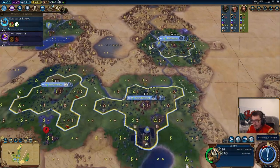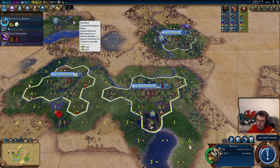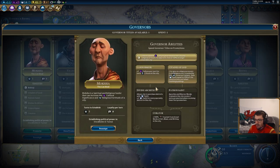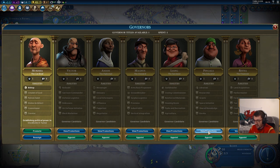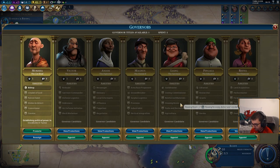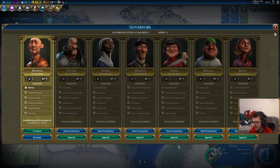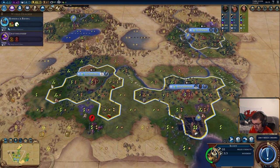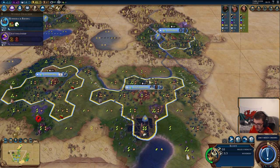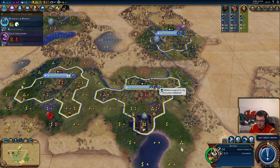So there are two sort of orders you can go for governors. One is you go Moksha with the connoisseur promotion, don't do any more promotions into that, and then go Pingala with the science promotion in your second biggest city. Another option — because internal trade routes are very strong — is you put Moksha in your first expand and then later put Magnus in the capital with GovPlaza in the capital and send internal traders there. A little bit complicated for this video, so I'll probably do that in another video. For simplicity, we'll go Moksha first.